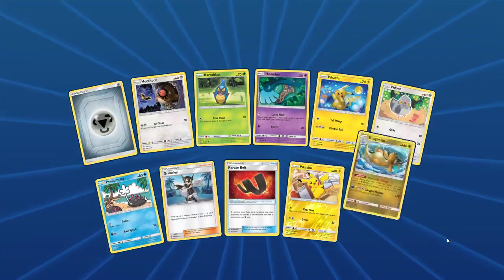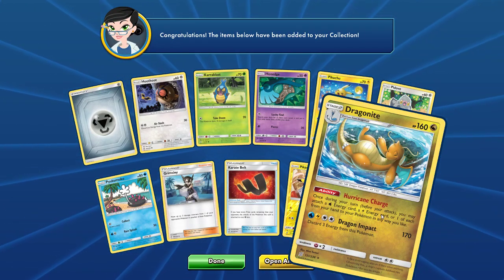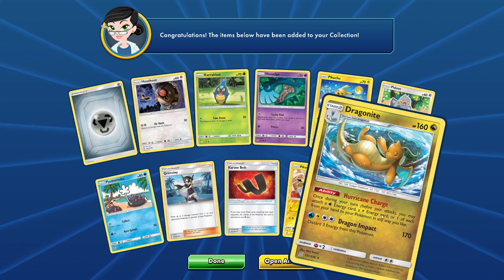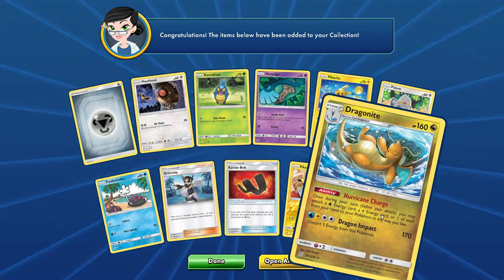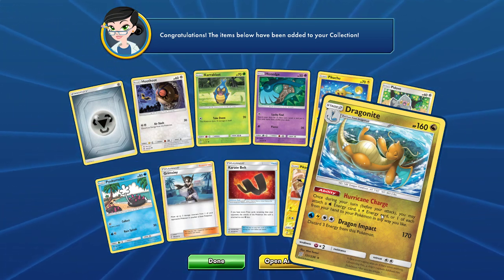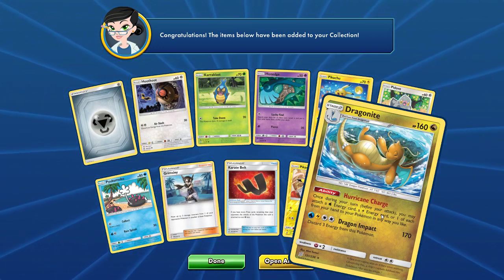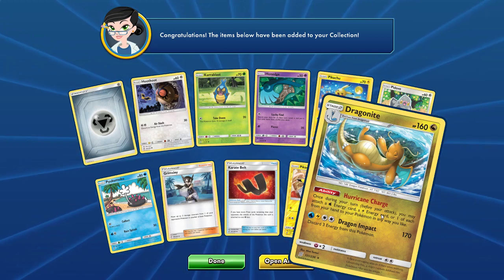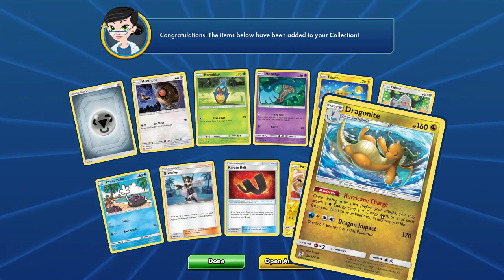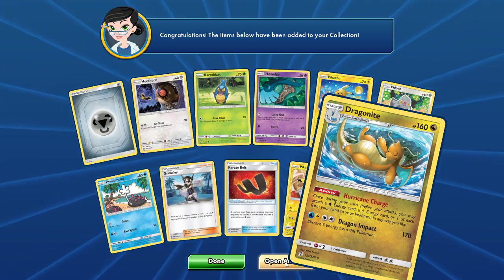Dragon Knight: once during your turn before you attack, you may attach a water energy card, a fighting energy card, or one of each from your hand to your Pokemon in any way you like. That is interesting — you may attach a water, a lightning, or one of each from your hand. I am not quite sure why it was worded that way. Very cool.